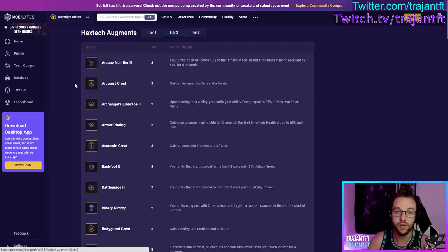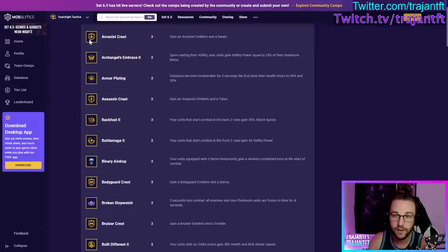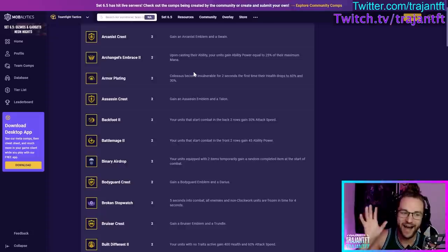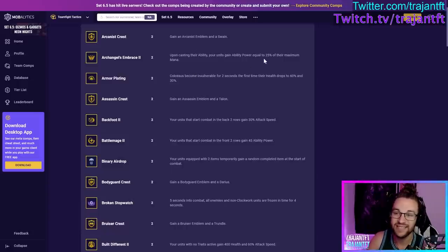Alright, on to tier two — a lot of these I won't need to revisit since I already covered them at tier one. Arcane Crest — you gain an Arcanist emblem. Take it if you're playing Arcanists. Archangel's Embrace — upon casting their ability, your units gain ability power equal to 25% of their mana. There are no other tiers, it's just called Archangel's Embrace now. Take this if you're playing a stally comp or units with high mana cost that you can buy a lot of time for — like Ari, Seraphine, enchanter carries. Note: it does buff the very first cast.